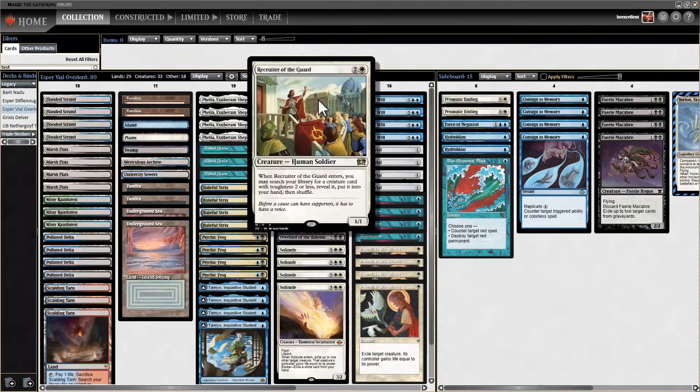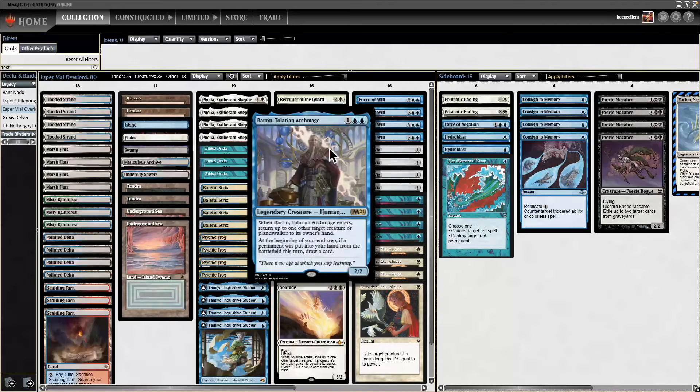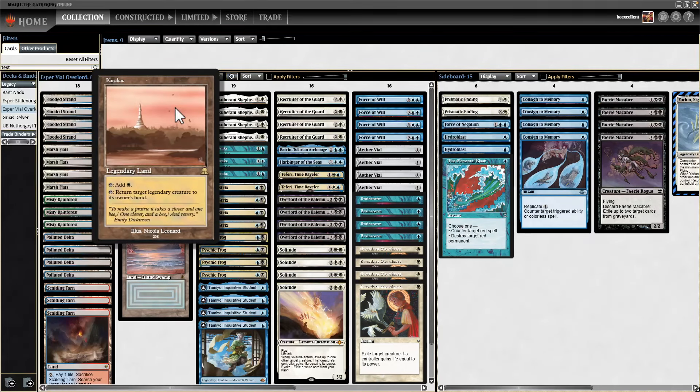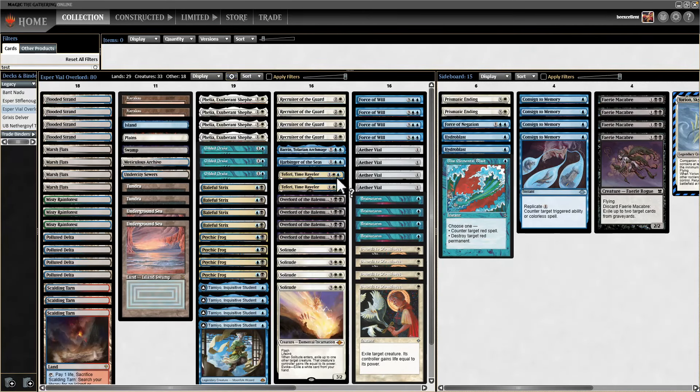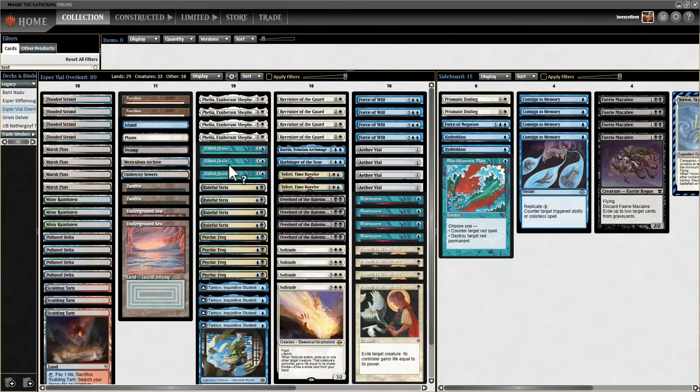Some other value engines: Recruiter, which can be blinked. Baron is a cool tech card to bounce something to hand and potentially draw — it's also legendary for Karakas. You can bounce Baron, and if you have nothing going on, Baron can rebuild your hand pretty quickly. All of these things are blinked by Yorion. You can't blink the Gilded Drake, but you can blink everything else.